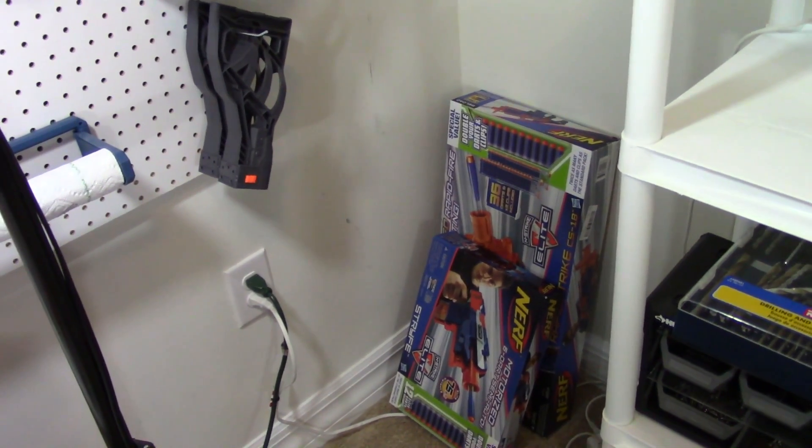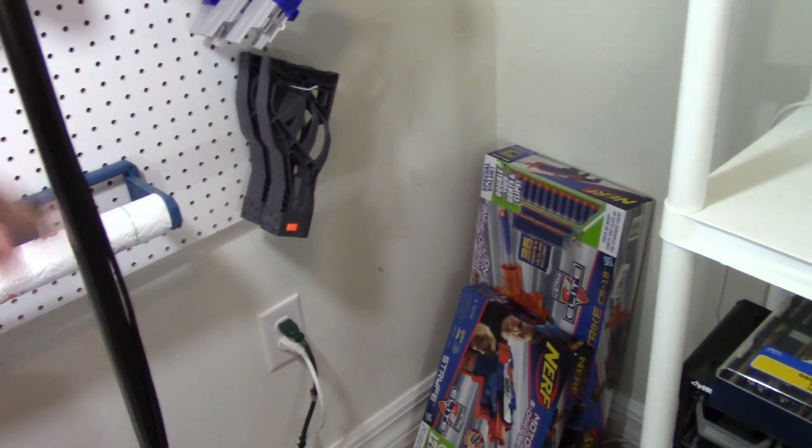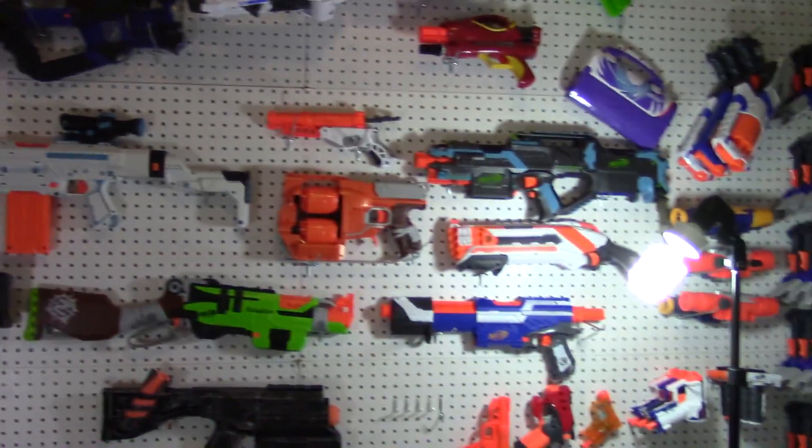Down there I have a new in-box Blue Strife, which are much harder to find nowadays, and a new in-box Rapid Strike. And on my table, I have a modified Retaliator with a Worker Grip and a Worker Stock. That's it for my wall area — going outside.